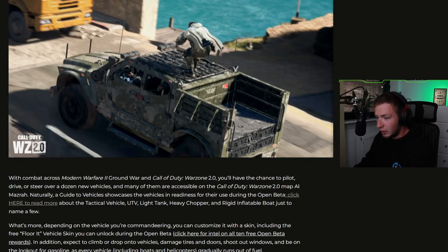Depending on the vehicle you're commandeering, you can customize it with a skin, including a free floor vehicle skin you can unlock during the Open Beta. In addition, expect to climb or drop onto vehicles, damage tires and doors, shoot out windows, and be on the lookout for gasoline — every vehicle, including boats and helicopters, gradually runs out of fuel. So you can't just keep driving around the same vehicle throughout the entire match; it's going to run out eventually. And not only that, you'll be able to damage things like tires, so you can aim for tires to hinder their movement. That's really awesome.